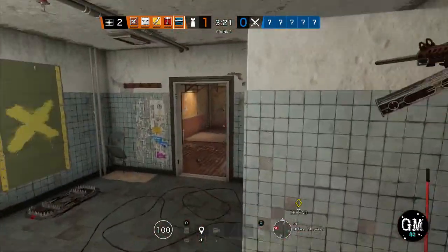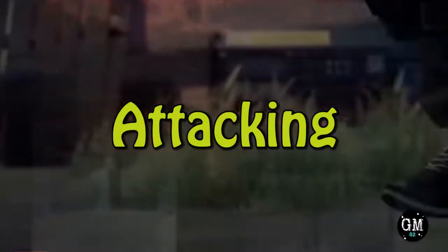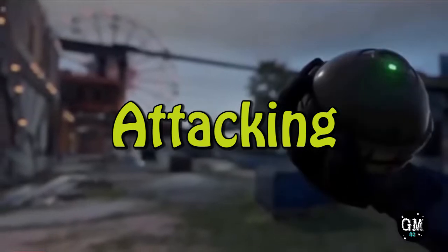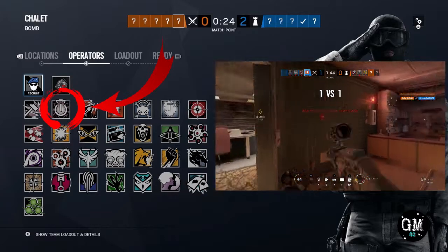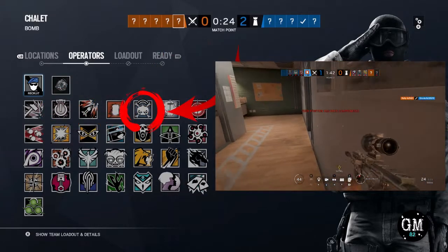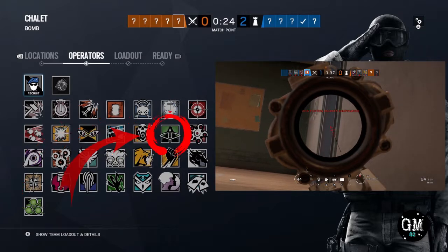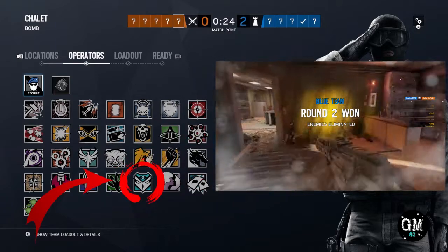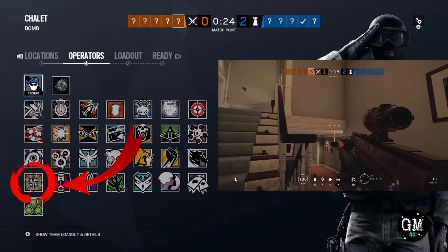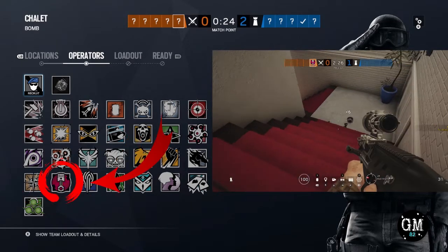Speaking of attackers — I've covered everything for objectives on the defense side, so let's hop over to the attack side. First and foremost, I always like to pick operators that have claymores or anti-flank gadgets. Those are Thatcher, Thermite, Twitch, IQ, Buck, Capitao, Jackal, Sophia, Maverick, Kali, and Zero. I also like Nomad with her air jabs and Gridlock with her barbed mats.